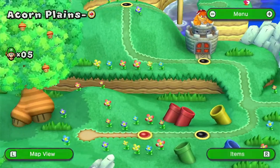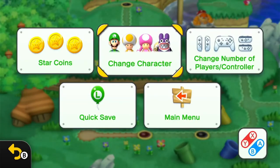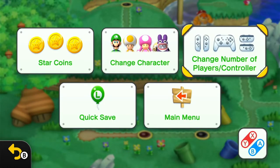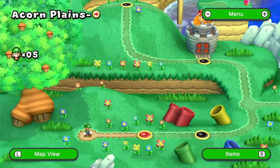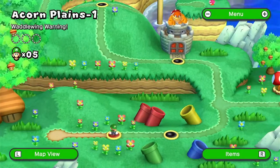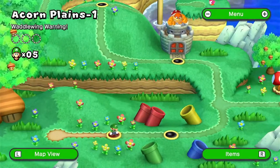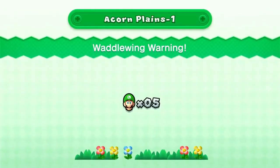Level names are different as well. You can still select your items, change the characters, and there's Nabbit. You can still quick save because it's basically the same game — just different levels. Instead of Acorn Plains Way, now it's called Waddle Wing Warning.